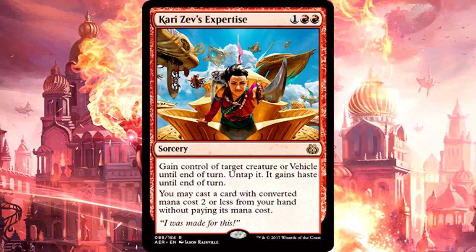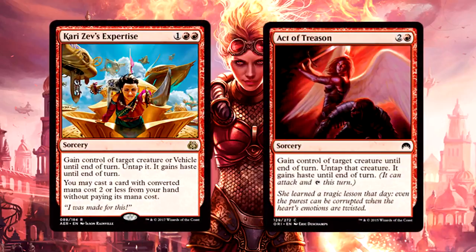Karizev's Expertise is 1 of anything and 2 red for a sorcery. Gain control of target creature or vehicle until end of turn, untap it, and it gains Haste until end of turn. You may also cast a card with converted mana cost 2 or less from your hand without paying its mana cost. It's double red so it's a bit restrictive, but you get a creature or vehicle and a free spell cast — great for pushing through damage in an aggressive red deck. This is a game ender and I'd watch out for it in Standard.